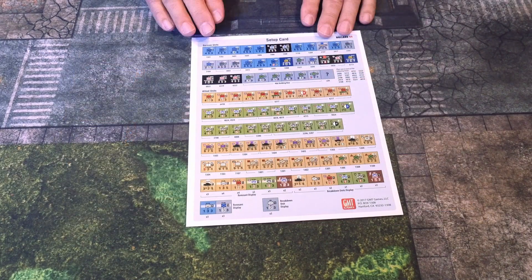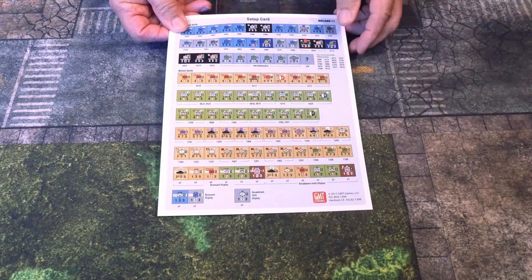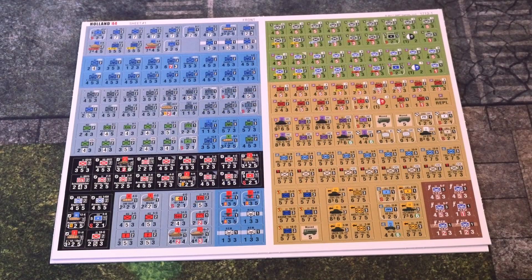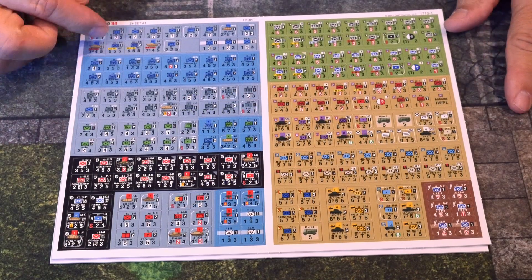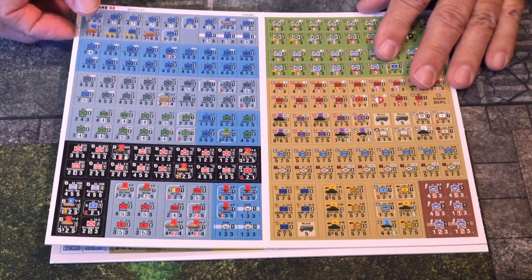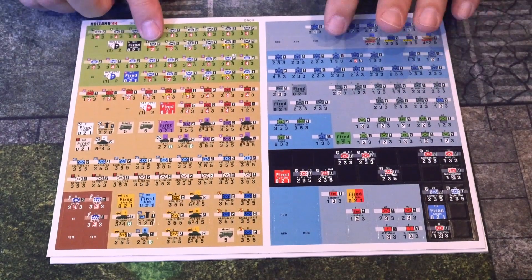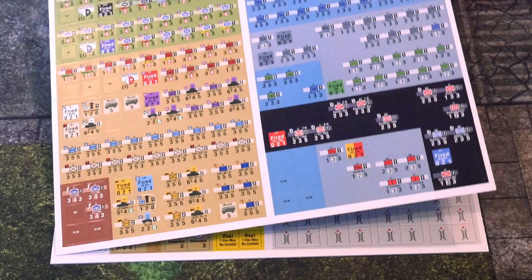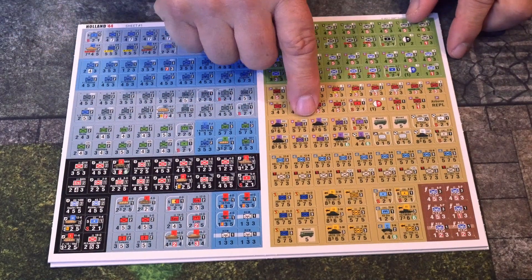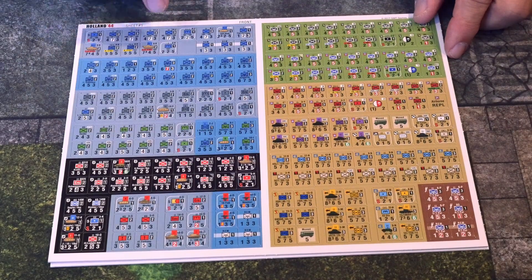We have a setup card for the German units — nothing on the back, so just the one setup card for German units. The first of the counter sheets has German units; everything seems to be color coded. Allied units are on here as well. On the back we have a number of two-step units, and we can see representation of vehicles with silhouettes, which is nice to have.